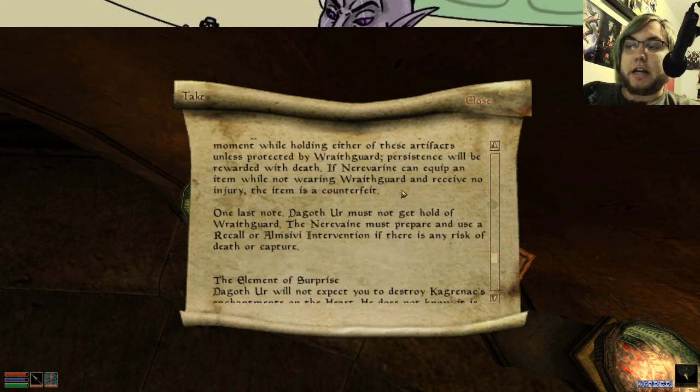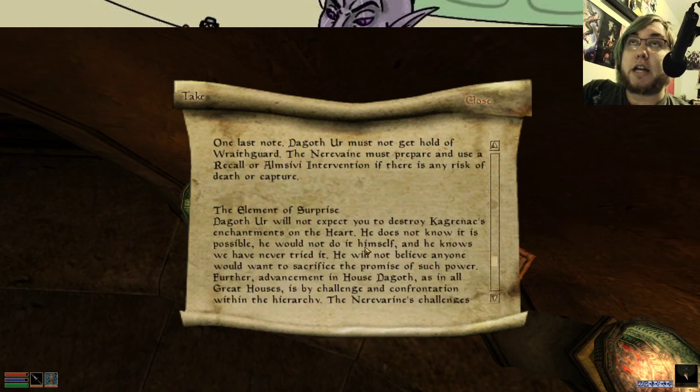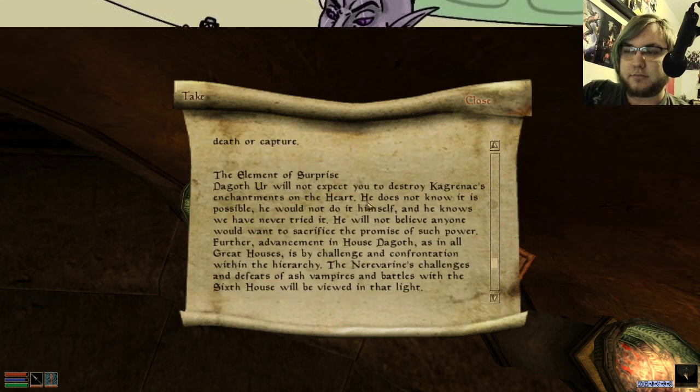One last note — Dagoth Ur must not get a hold of Wraithguard. The Nerevarine must prepare a use of recall or divine intervention if there is any risk of death or capture. So if you die, you reload the save — but they're telling you, hey, if you die, you must get the hell out of there. That said, there is another line where Dagoth Ur says no recall or intervention can work in this place, and he is correct.